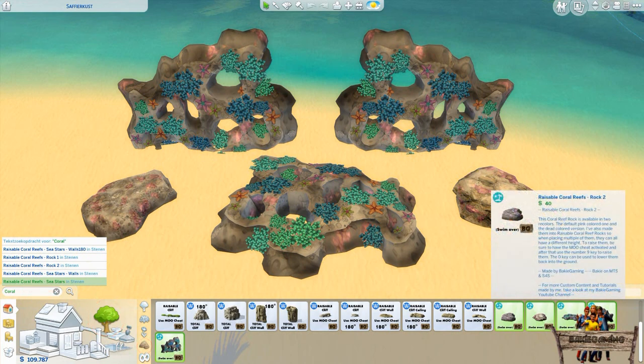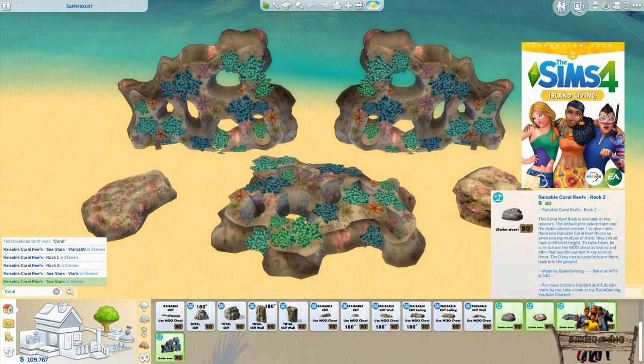All of them will have my Baggy Gaming icon in the lower right corner, a text saying that sims will be able to swim over these rocks, and the Island Living expansion pack icon in the upper left corner. This also means that this pack is required for these mods to be visible in your game.